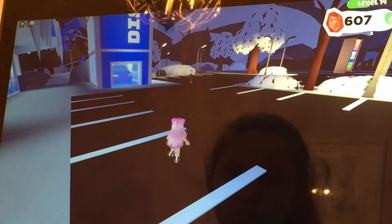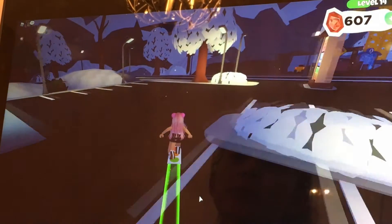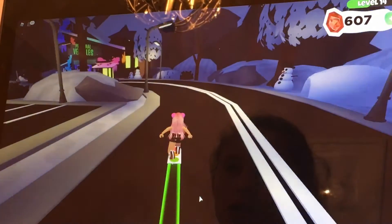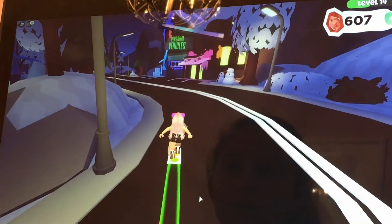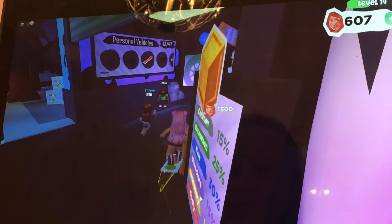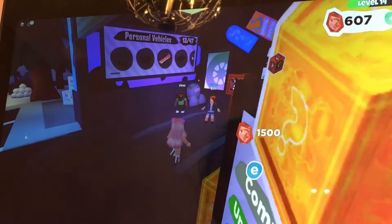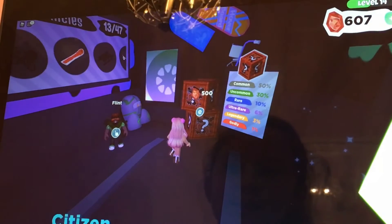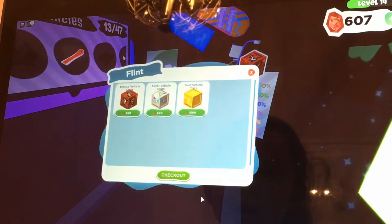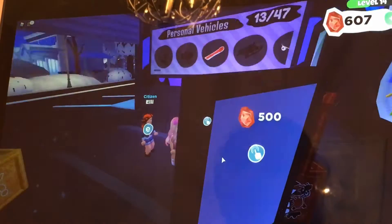Now driving over to the personalized vehicles shop. I think the personalized vehicles shop is a little better than Adopt Me's car shop — they have more options. You can talk to Flint, go into the shop, and these are all the different crates you can get.